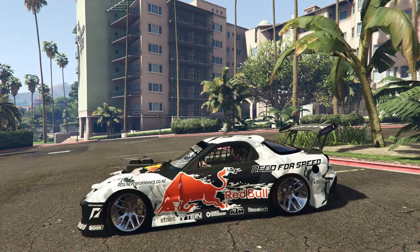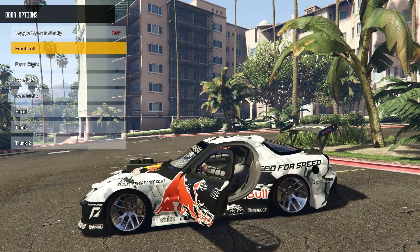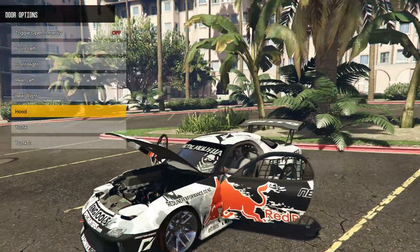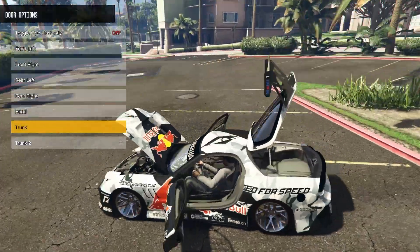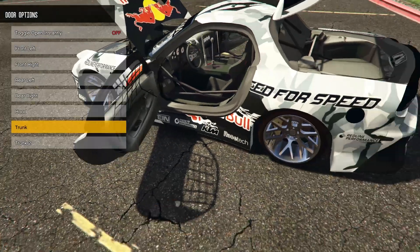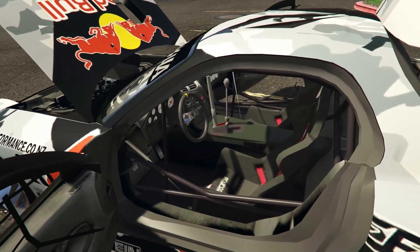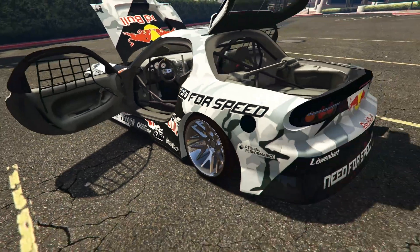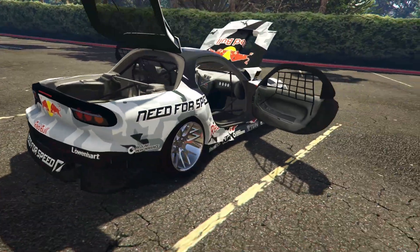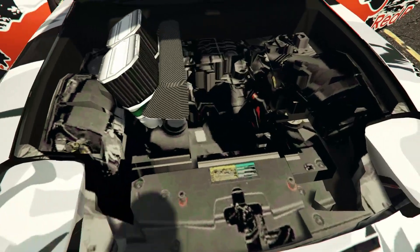I'm going to go into the Enhanced Native Trainer mod menu and open some of the doors. Let's open the front left door, front right door, and we can also open the hood — now we can look at the engine. We've also got the trunk open so we can see inside. Hopping out for a closer look: you can see the bucket seats with race harnesses, that amazing handbrake, and looking in the trunk — no spare wheel, presumably taken out to save weight for drifting. The engine is visible at the front.